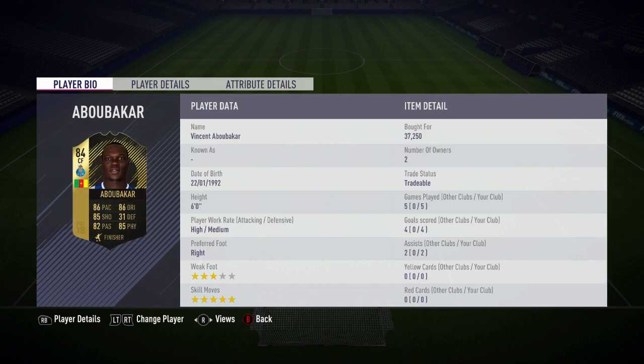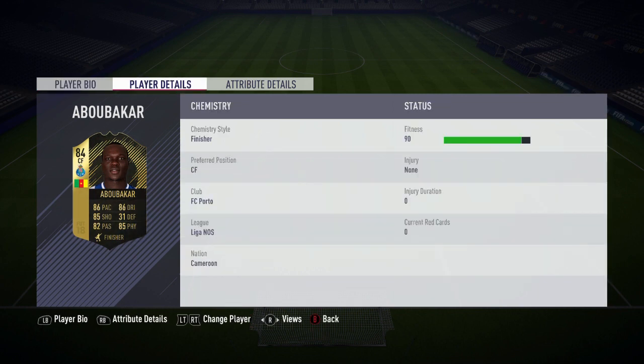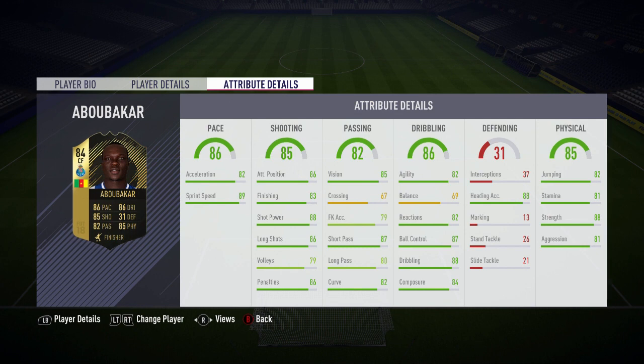His main standout stats are his 88 shot power, 88 heading accuracy, 88 strength, and 87 ball control — some very nice stats for this card at 37,000 coins. I would have thought he would have increased to maybe 50,000 coins, which is still a reasonable price, though there's still the potential that he decreased.